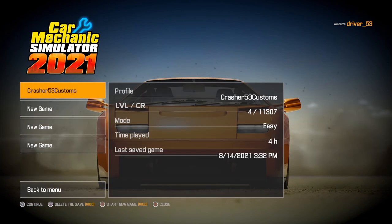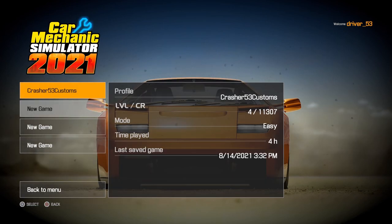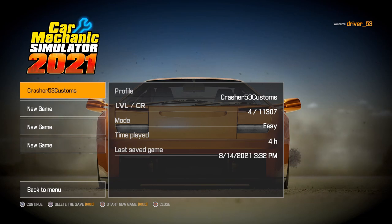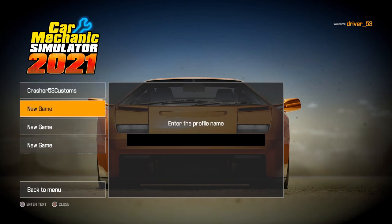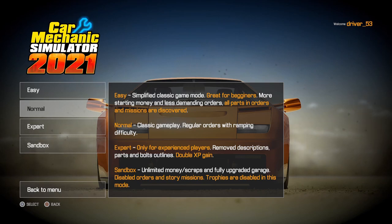We're going to go into Play and as you can see you're going to want to select New Game for the very first time. If you've already got a game going you can select that one, and you're going to be able to have four different game saves going at the same time — so if you want to try out different modes or different vehicle types in each one, absolutely go right ahead. Let's come down to New Game — it's going to ask me for my name: Driver 53 Customs.